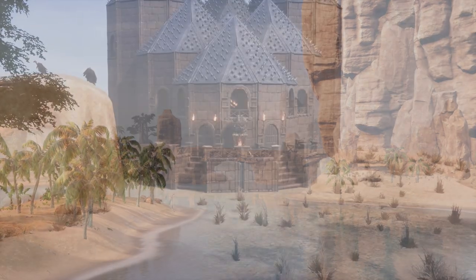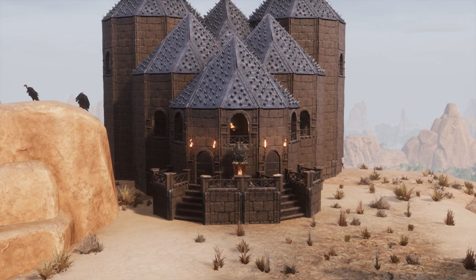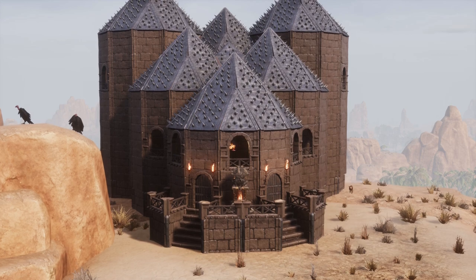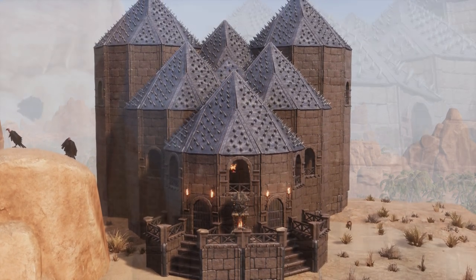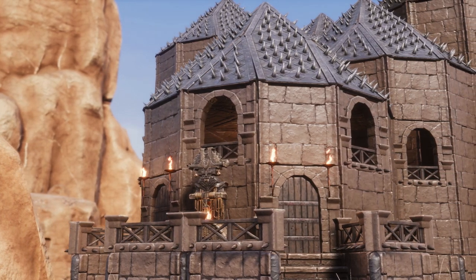These windows are very easy to construct but suit builds much better than the small arrow slits offered by most material packs. Thanks for watching — I've used this trick for a fair while now, though I haven't seen many other people use it. I know windows are always a point of criticism in Conan's materials, so hopefully this gives you guys some more options when you're building.